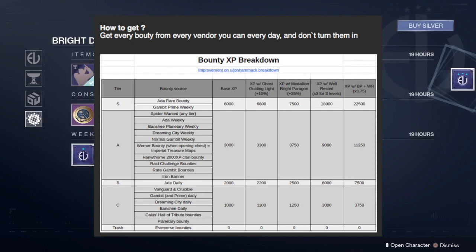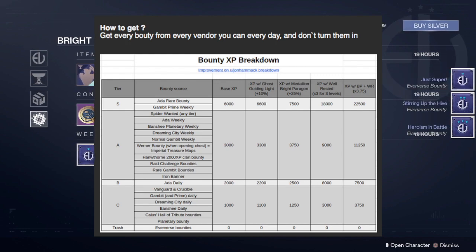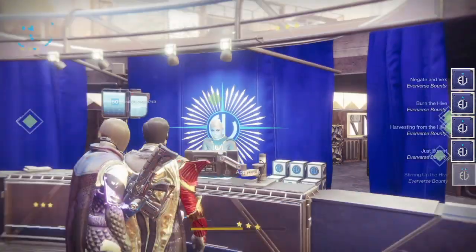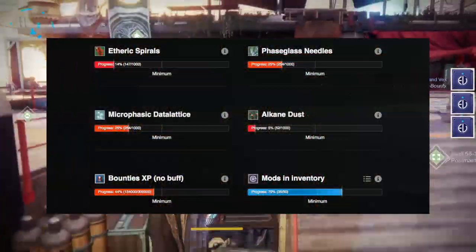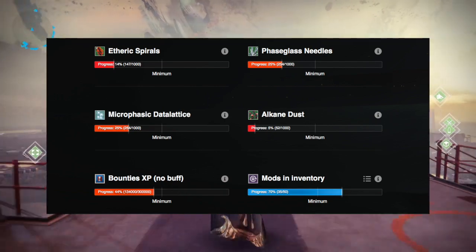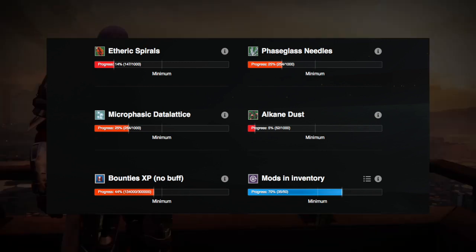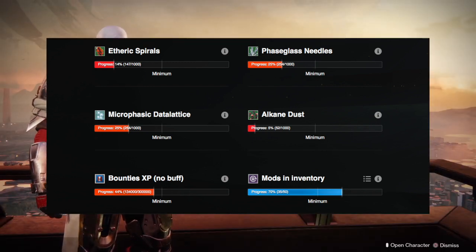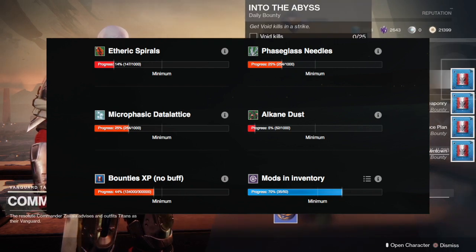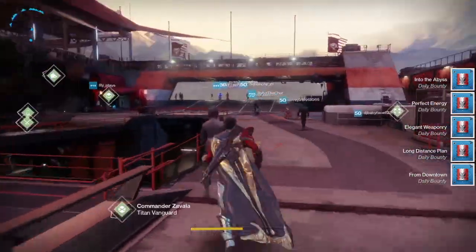With only a week to go, basically the best advice I can give you is just to play. The more you play, the more Glimmer you're going to consume, the more Legendary Marks, Planetary Materials, the rest of it. Mods are going to be important — we're unsure on how the breakdown of mods is going to work, whether the mods we're already holding will be replaced with new ones or whether we'll get components to buy more. But at the moment, it's just important to do as much as you can to be as prepared as possible for when Shadowkeep gets here.